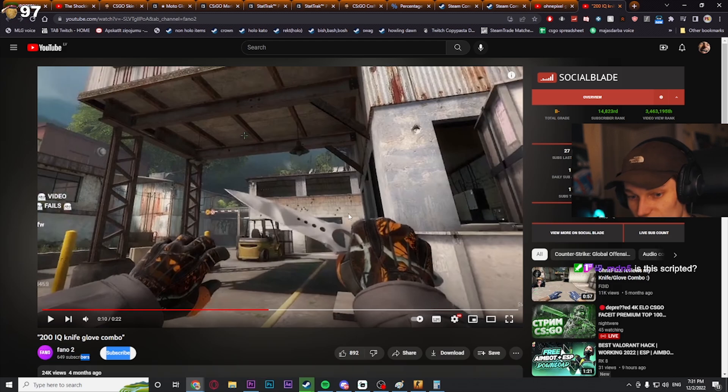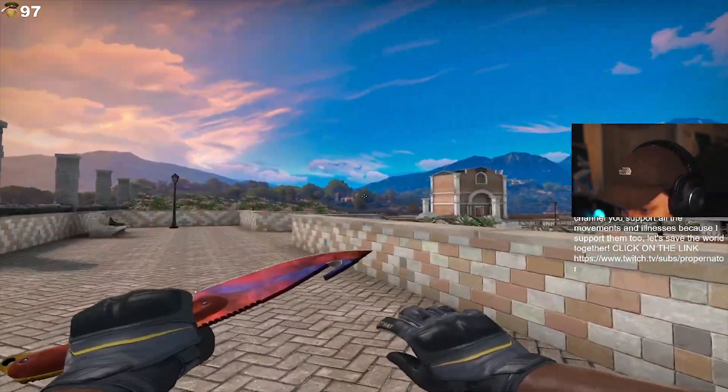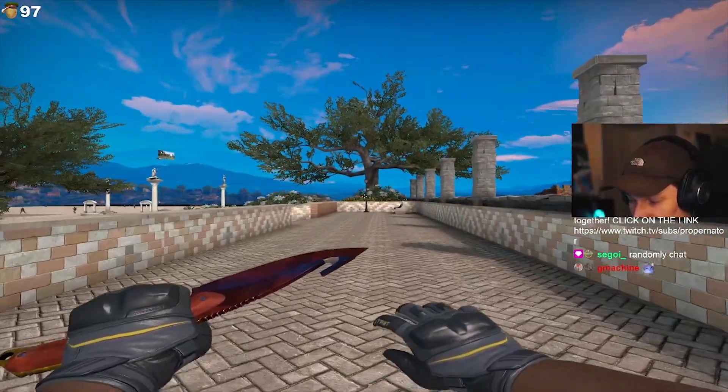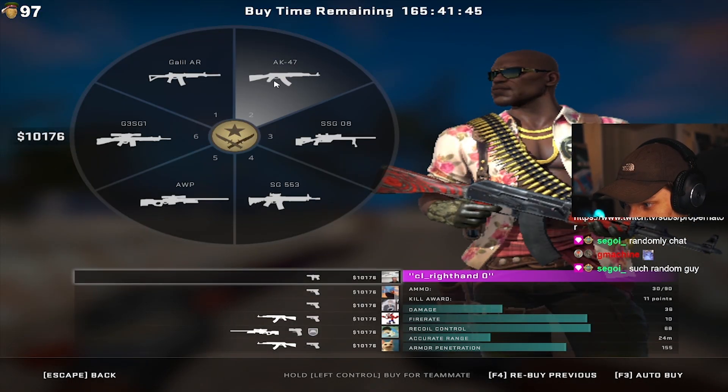See, it like perfectly transitions into this. So me, randomly, being on broskins here, I was looking at these gloves right here that are in my hand, which are the Moto Gloves Eclipse. Since I want to buy these knives, I kind of checked them out with the rest of my playskins. And I checked it out with my off.